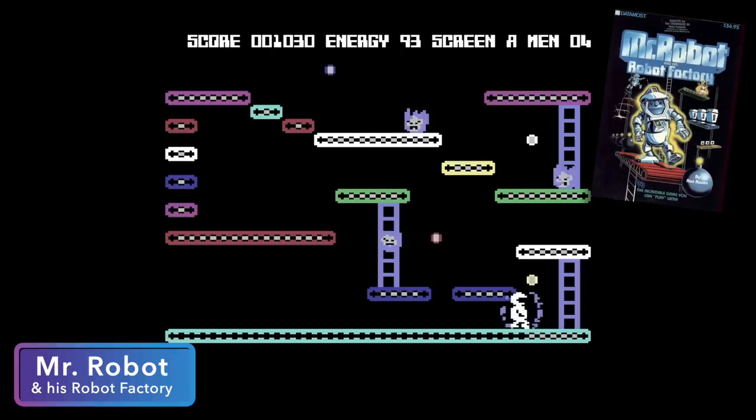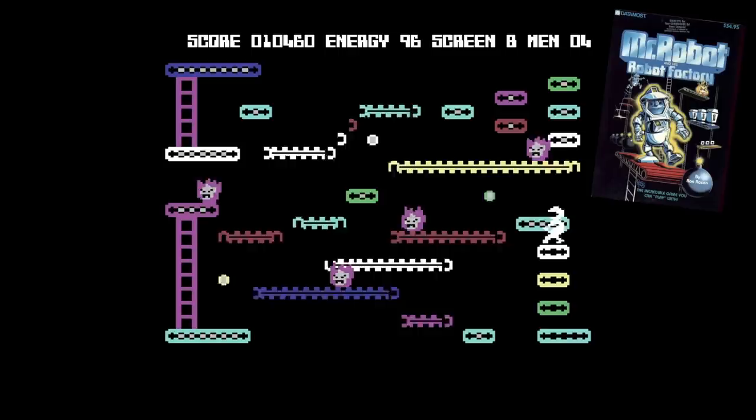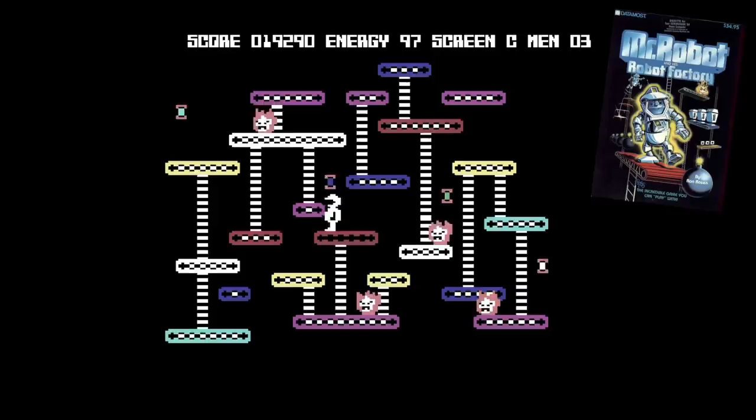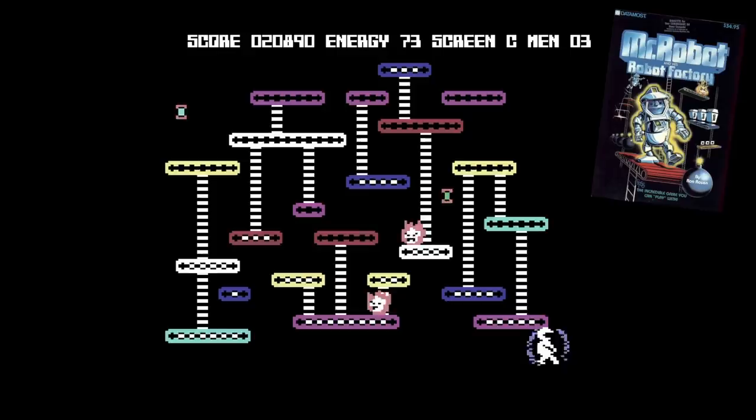Next up is Mr. Robot and his Robot Factory. This is a really fun platformer slash puzzle game that is very similar to Miner 2049er, although I actually think this one's better. You play as Mr. Robot and what you're trying to do is pick up pellets off the ground by simply walking over them — you need to pick up all of them to complete the level. There are enemies to deal with, and the way you do that is by picking up a shield, which lasts for a couple seconds. While you have that shield, you can run into enemies to take them out while picking up those pellets. The puzzle element really comes into play because you need to be careful about falling, as well as figuring out the best way to solve each level without dying.